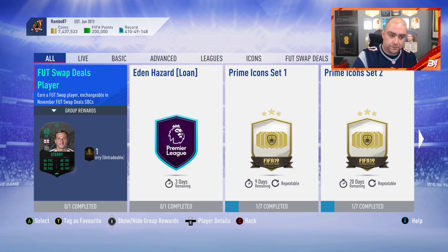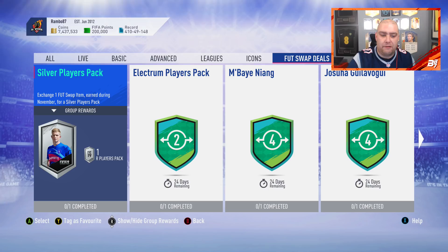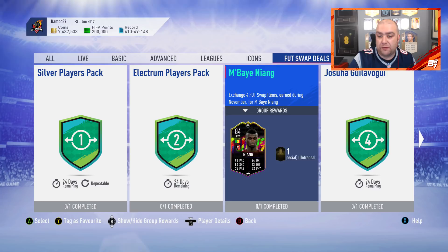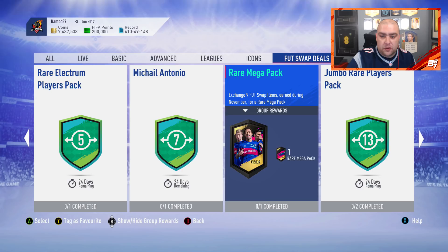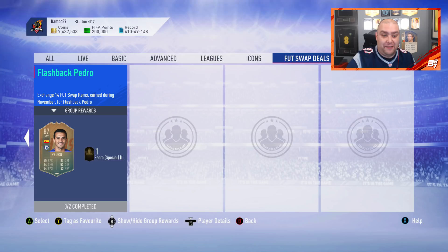The foot swap deals player — that's who we're going to go for. Two days left on him and it's a Newcastle right back, a bronze. For exchanging one foot swap item you get a silver players pack; for completing two, the Electrum players pack; for four foot swap items you can get both Niang and Gullivoglu. That's for four. Then move on to five, which is a rare Electrum players pack. For seven foot swap items there is Mikael Antonio, a striker from the Premier League. For nine swap items there is a rare mega pack, and for 13 it gets you a Jumbo Rare player pack.